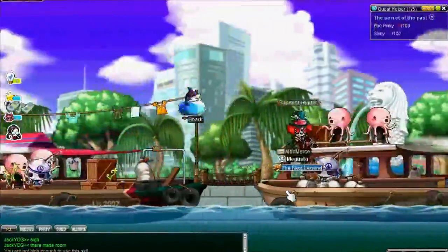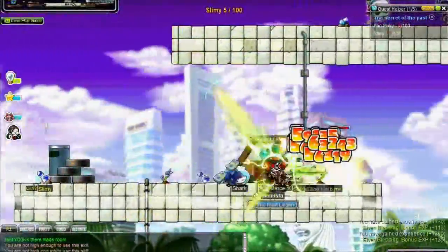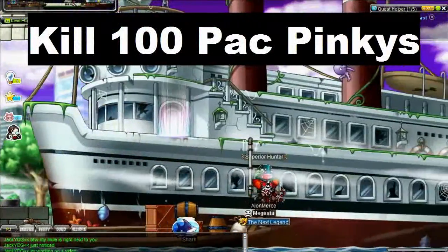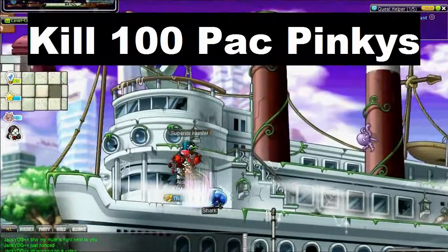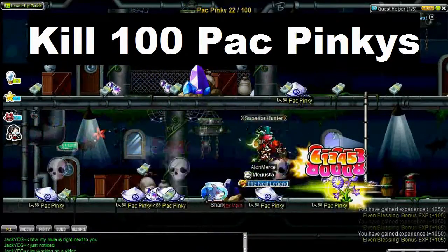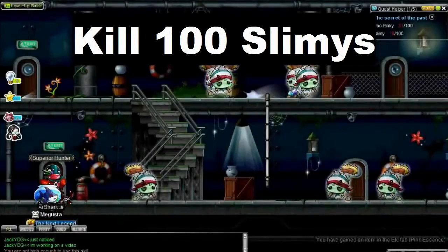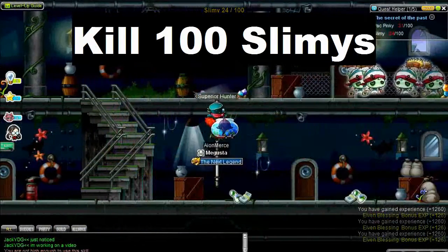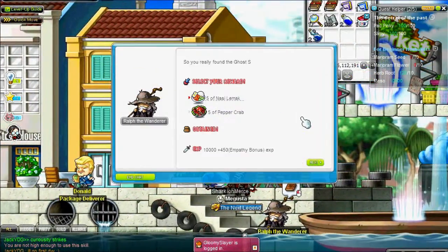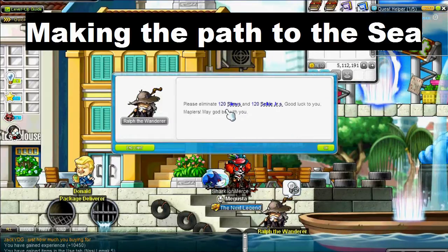This first quest takes you a little past MP3. I've included a video demonstration of the pathway. One monster you need to kill is in this map, but I'll show you a better spot. You need to kill 100 Pack Pinkies - they're inside a ship, first room, right there. Then the top right corner takes you to another room where you find and kill 100 Slimies. Then come back and talk to the NPC - he gives you seafood items. Accept the next quest: Making the Path to the Sea.